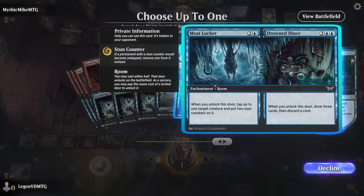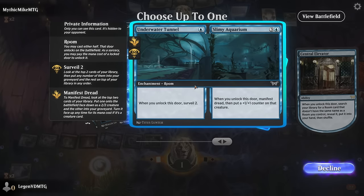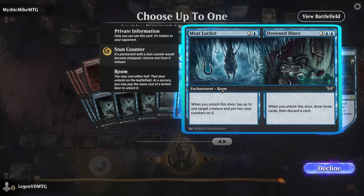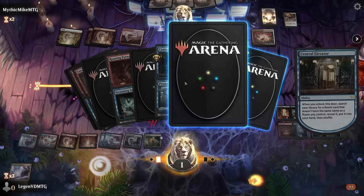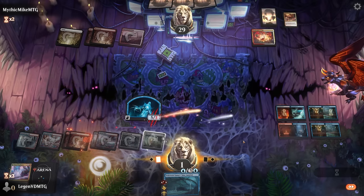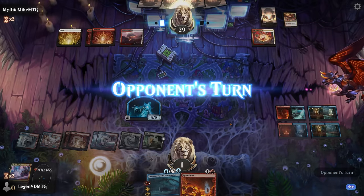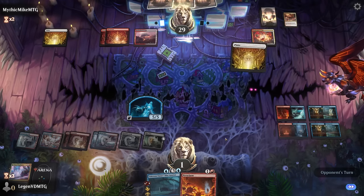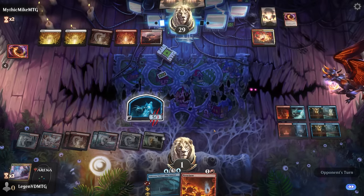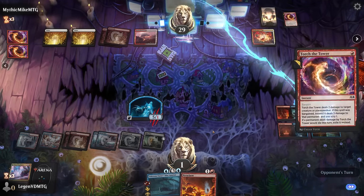We can get a fourth room card. Tunnel to surveil, and Manifest Dread — this only bounces creatures. So I'll take the Tunnel, and then unlock it so we're closer to winning the game. War Leader's Call plus hasty tokens is a pretty deadly combo so we're probably dead here. But Torch the Tower hits my token, then another one — is this a slow roll or just three removal spells? It is. We get another turn somehow.